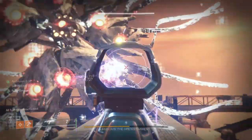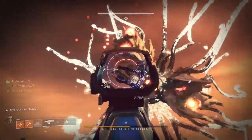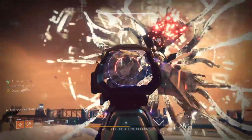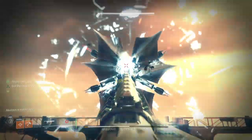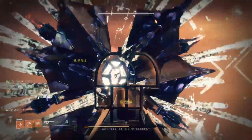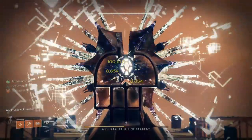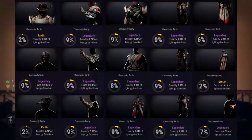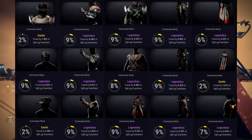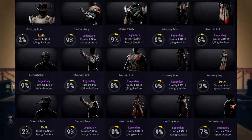This is from Spire of Stars. If you guys don't know, this is the new dungeon that came out — it's really cool. Just be aware that the dungeon drops specifically for the Cloak for the Hunter and the Helmet for the Warlock and Titan have a really low chance of dropping. So just be aware that it might take you a while.